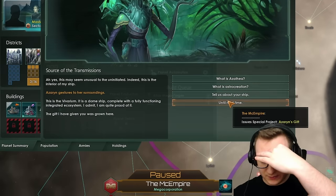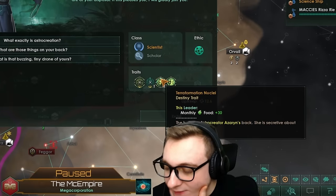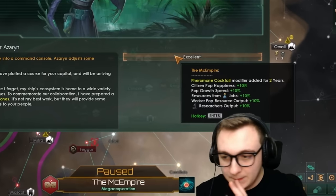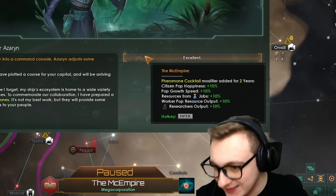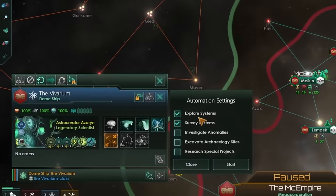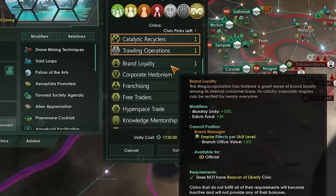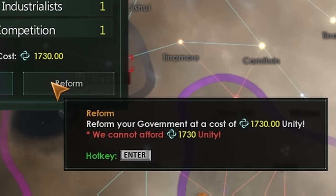Is this a rare paragon? It's actually a legendary paragon — a scientist that gives food. We'll enlist them. We get pop growth speed, resource from jobs, worker job output, research output, and citizen happiness for two months. We also get the dome ship — they are insane. We're going to make them do anomalies and stuff. We can get a third civic — I think we can do a lot more with more envoys, and that's what we'll do when we have the unity.